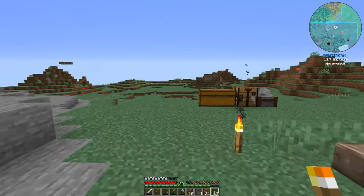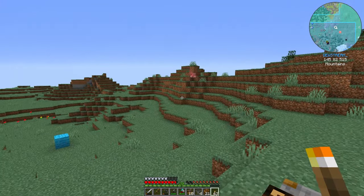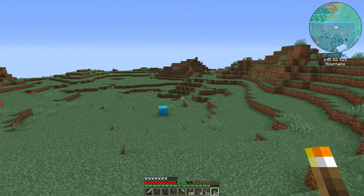Up here on top of this hill, if we go to the minimap really quick, we can see kind of where things are. There's our base right there and Dewey's base is right here. We're going to turn this area right in this spot into where we'll do most of our factory build and the launch site for the rocket.